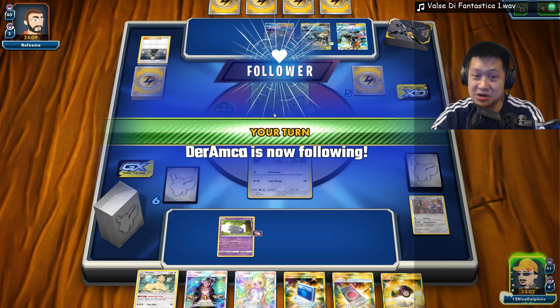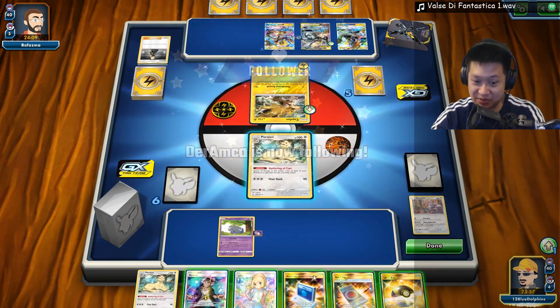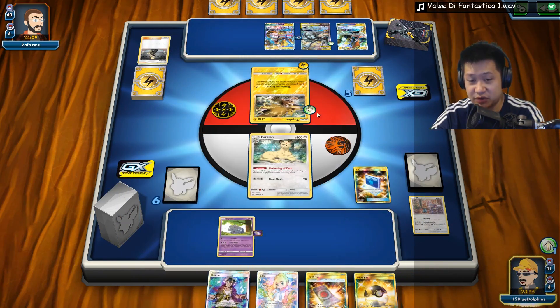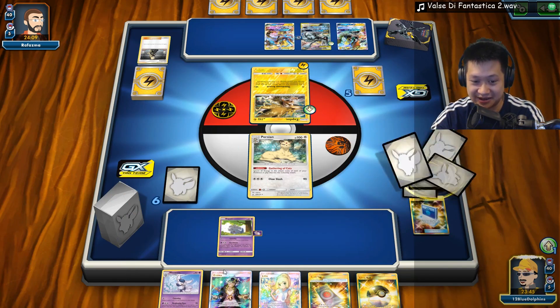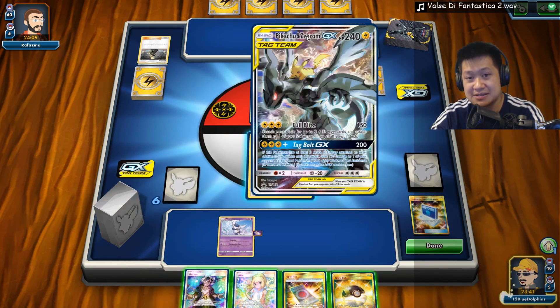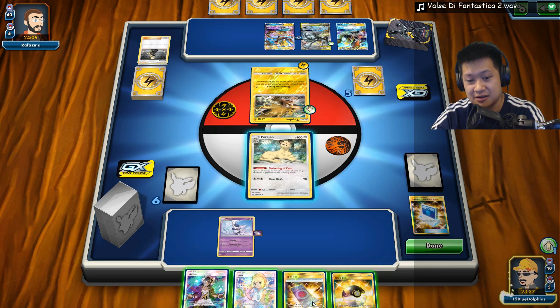Meowth has a free retreat — I don't want to deal with this. We top-decked a Meowth, which means we can Pokemon Communications. This needs to be reshuffled back. I think I can snipe this off. I'm going to lose a lot of stuff, but I can definitely snipe it.